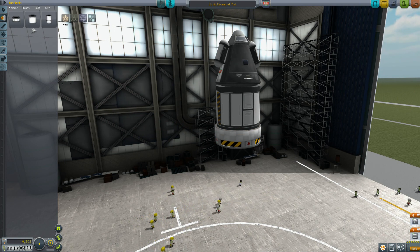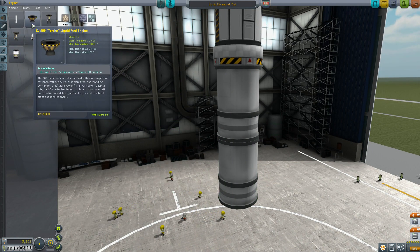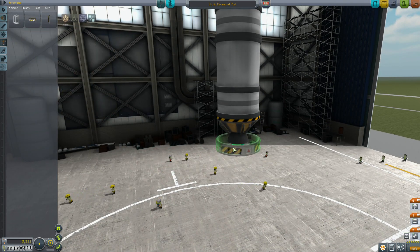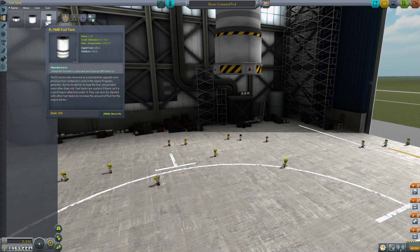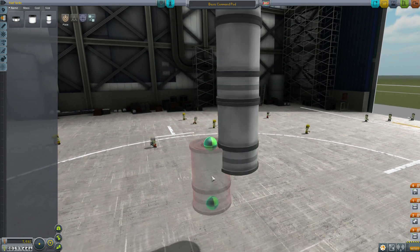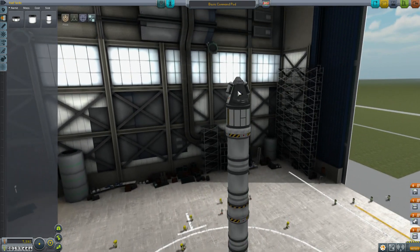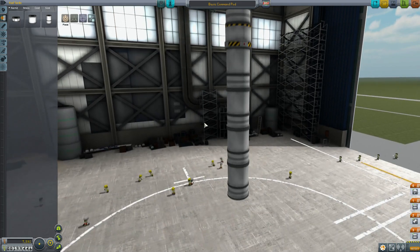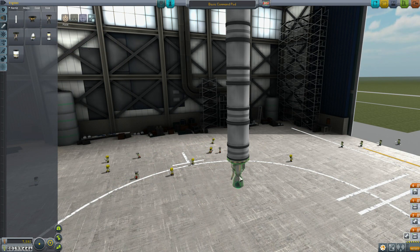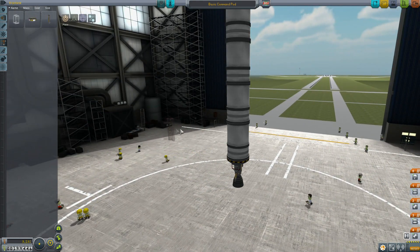I'm just going to strap on a couple of medium-sized tanks with the LV-909. Something I noticed about the LV-909 in this new version is they cut back the impulse a little bit. I used to get a little more performance out of those engines. It looks like they cut out about 15 ISP - it used to be 360 and now it's 345.